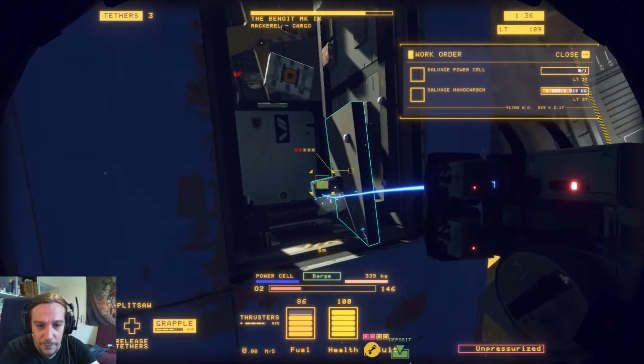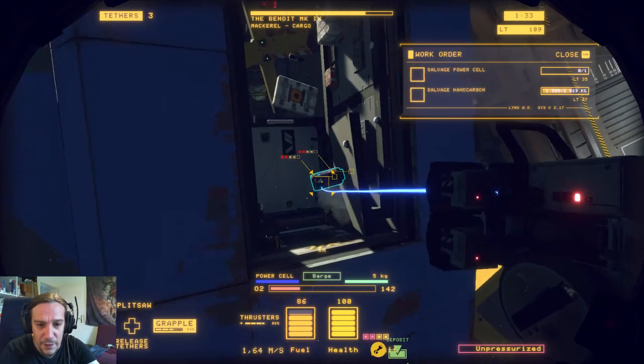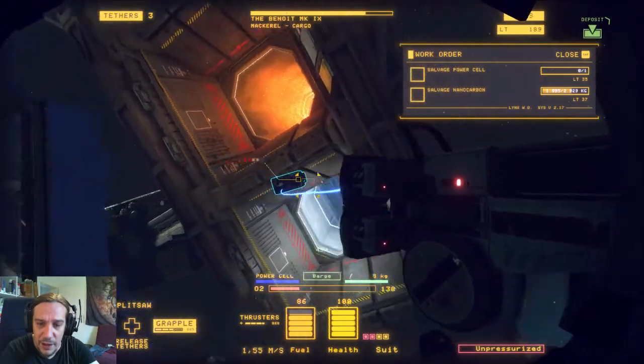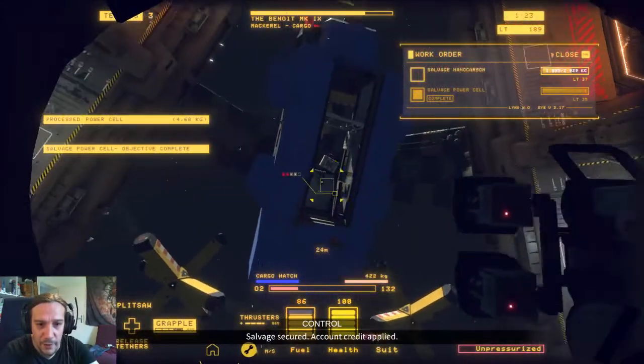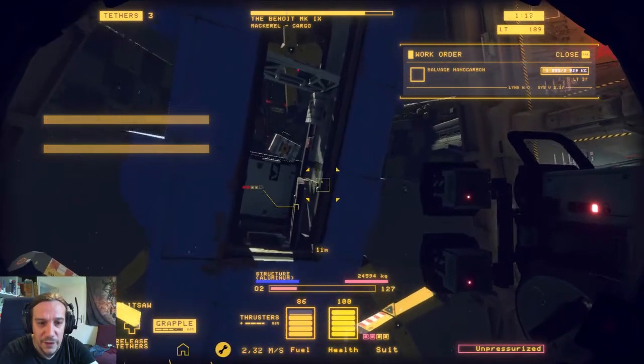Now we have that thing loosened. Really important: before you grab it, float forward a bit so you have the ability to float backward again, or you won't be able to pull the thing. The welder cuts straight lines but shoves you back — it has a back draft, and you will need some space to move. There is our power cell. We have to unscrew it and toss it into the barge. Wait until the bar is empty. This is another one of those items with a limited time before it explodes — you have to salvage it without dropping. That's the main thing here.